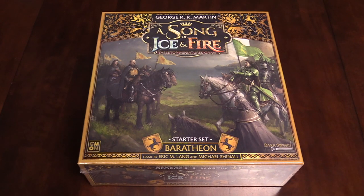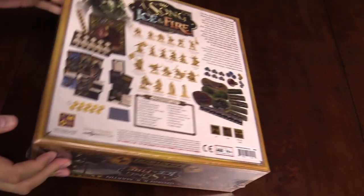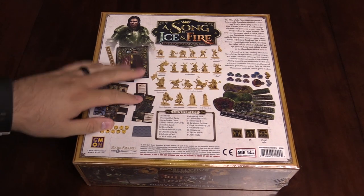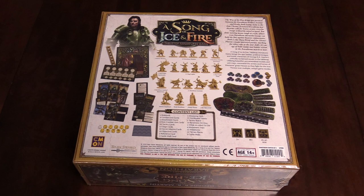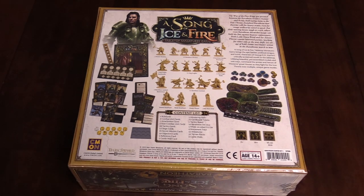Hey Bulls fans, Adam Harry back again with another quick unboxing. Today we are looking at the not-yet-released starter set for House Baratheon for A Song of Ice and Fire, the tabletop miniatures game from CMON. We got it at Gen Con 2019 — we'll have more info on that later. I'm really excited about this one because I'm a fan of House Baratheon — they like to party, and so do I. Let's dive in.